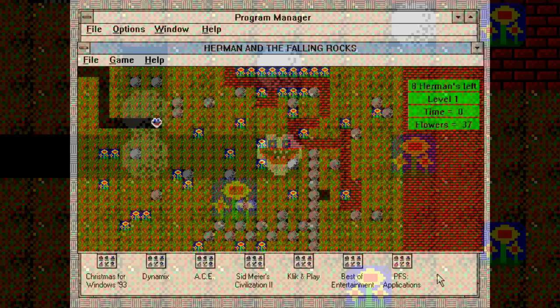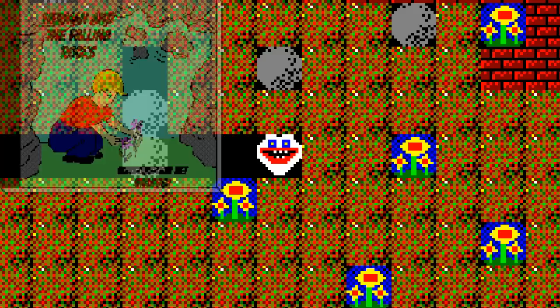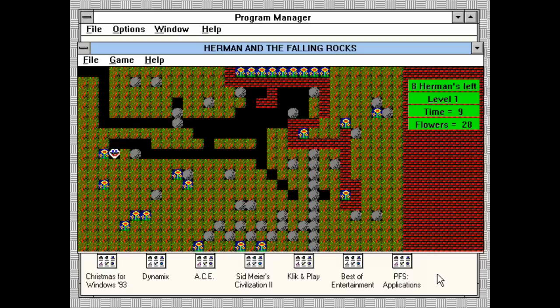I mean, you are a face, right? I don't know what else you are — you're just a creepy face. What is Herman? I've seen some mock-up artwork on the game creator's website and it shows Herman as a little boy. Well, if he's a little boy, then why does he look like a face-skull disembodied psilocybin trip thing? When a rock crushes your Herman head, you lose a life and you have to restart the entire level, just like in Boulder Dash.